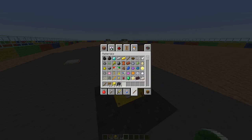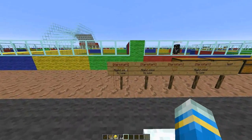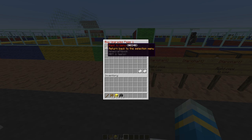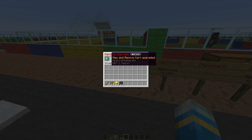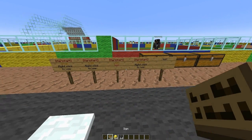You can actually use power-ups and there's even a GUI shop. If we run over here to the signs, you can see that you can buy upgrades if you have enough money. You can also look at your upgrades - I don't have any at the moment.